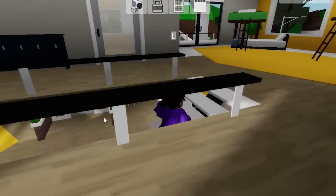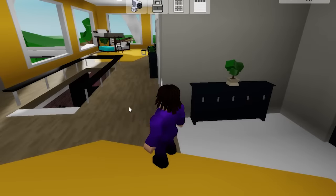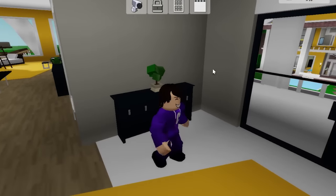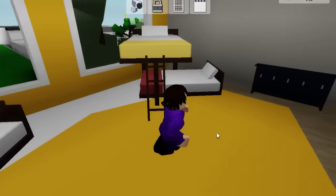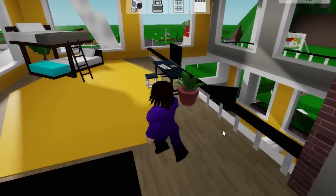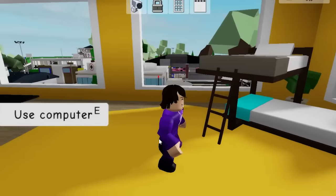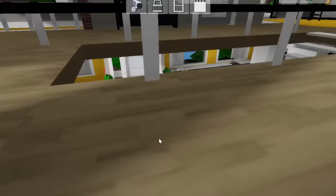Let's go ahead and go over to the bedroom. I would usually expect the safe to be somewhere around here towards the balcony. But there's no safe over here — there's none over here. And somehow the person in the TikTok got robbed, and I have no idea how that happened. As you can see, there's literally no safe over here, and that's why a lot of people have been struggling to find it.